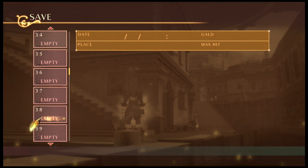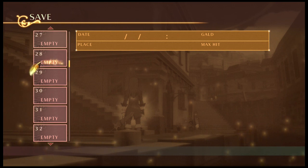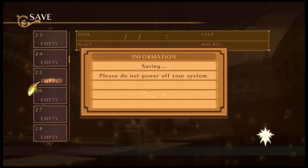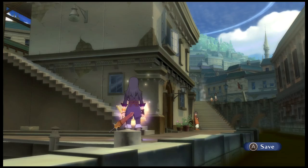Let's save. We're going to save on my favorite number, which is 25. Why are you saving on 25? It's because I don't want it close to any of my other save files.